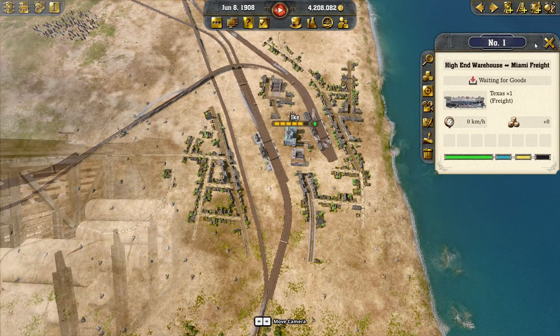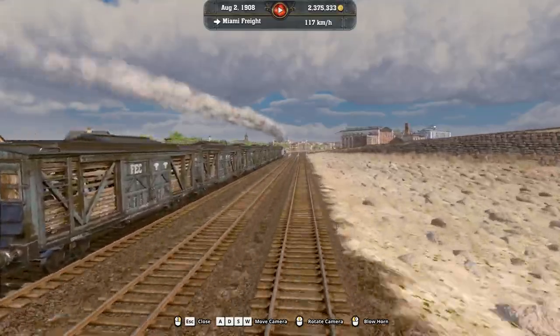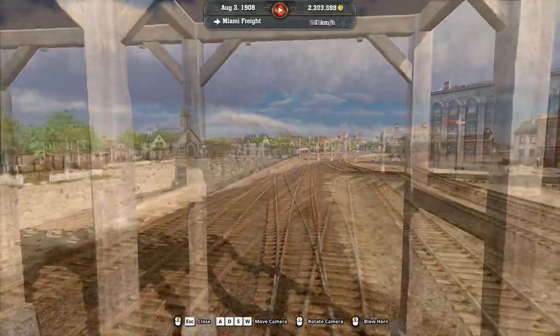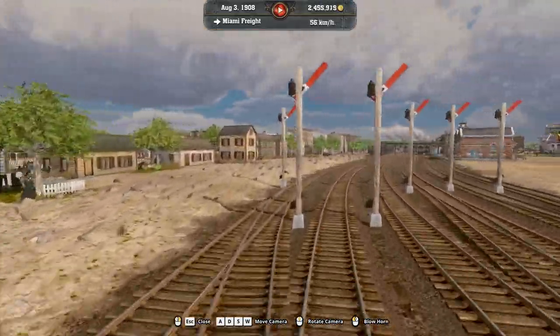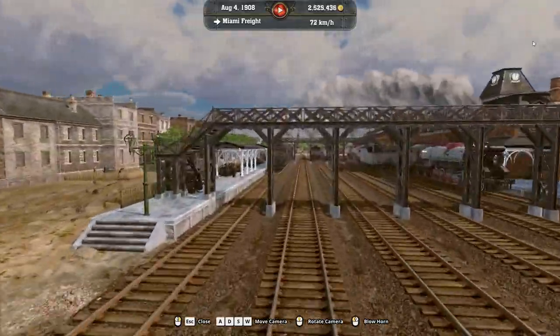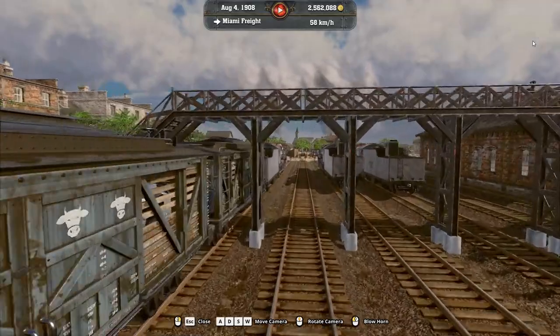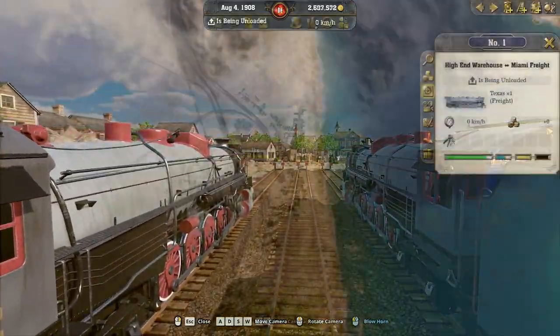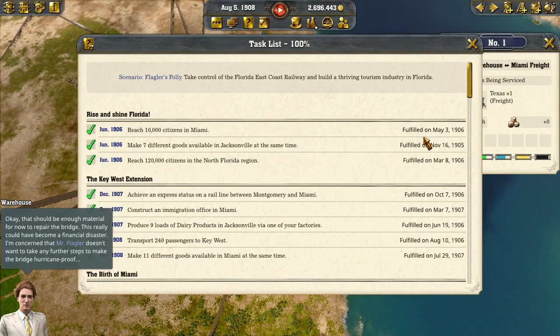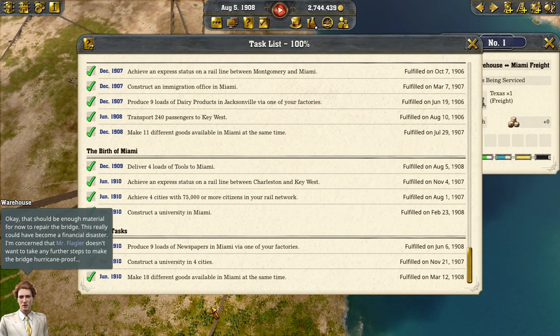Now we need our tools to Miami. And here we are rolling into Miami with our four loads of tools to help fix that bridge to Key West. This should be the last thing we need to do to finish this scenario. That should be enough material for now to repair the bridge. This really could have become a financial disaster. I'm concerned that Mr. Flagler doesn't want to take any further steps to make the bridge hurricane-proof.